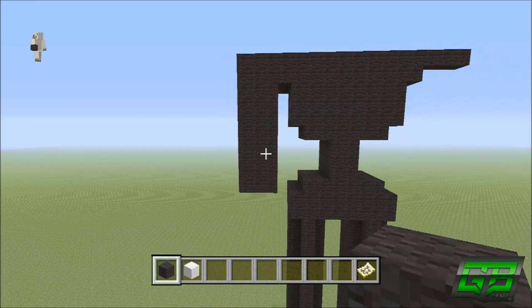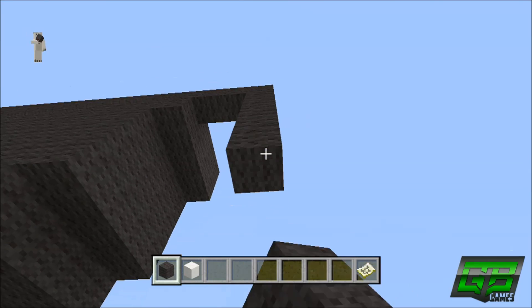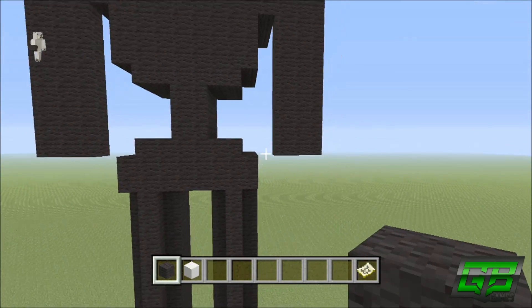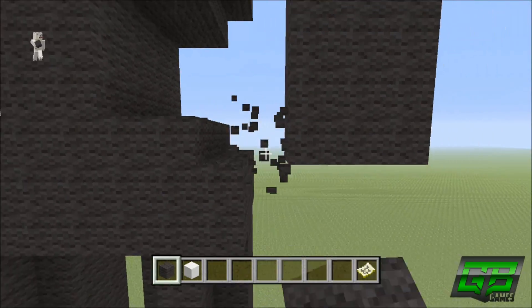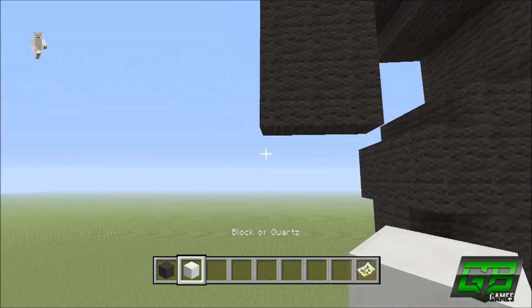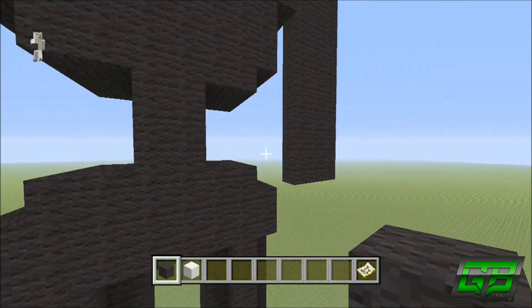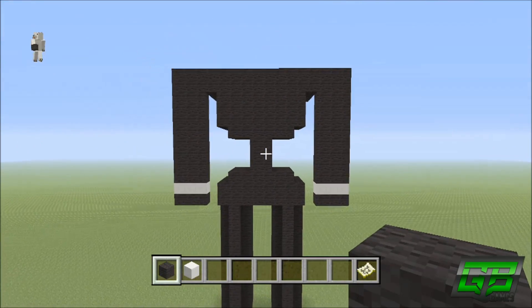Do the exact same on the right side: far right corner, down nine, go two to the left, up eight, connect, and fill in the middle row. On either side we've got a 10 by 3 rectangle. The row below gets three quartz, below that three black wall — that takes us to the claws, which we'll do after making the arms 3D. Replicate on the other side: three quartz, three black wall.